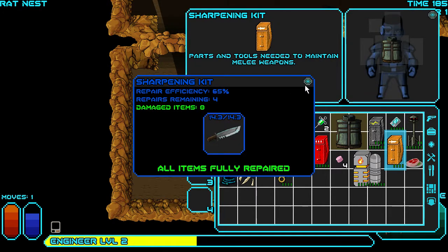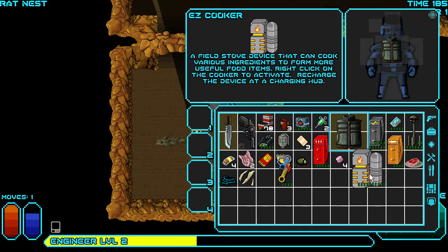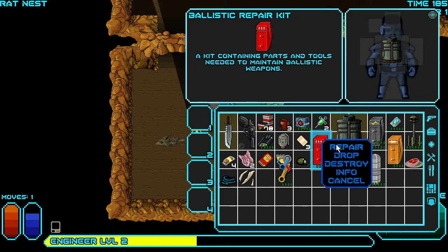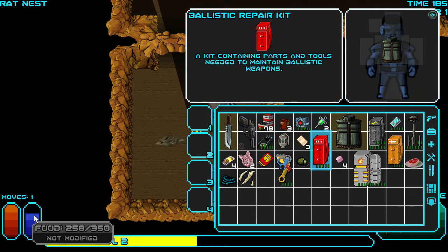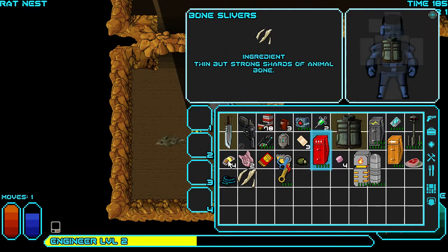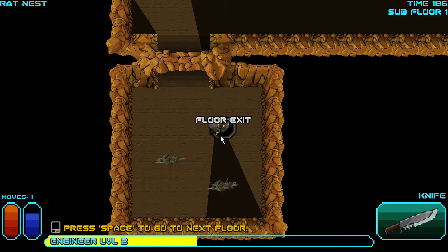I've got a cooker, an electric toolkit, and a sharpening kit. So I'm going to use the sharpening kit to repair my knife — back to full. My jumpsuit is damaged too; I can try to repair it, though maybe I don't have the right tool. You can see I've got a lot of things in my backpack — grenades, rations. The blue bar is food, the red bar is health.